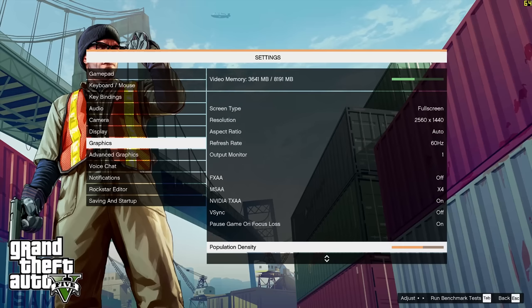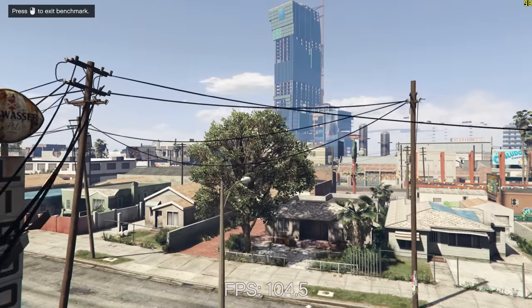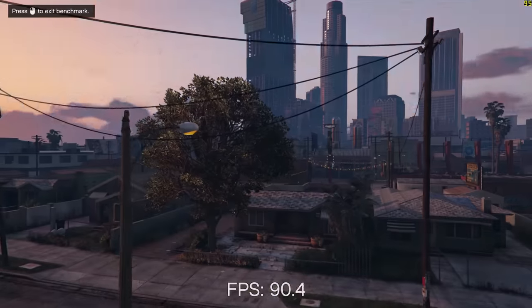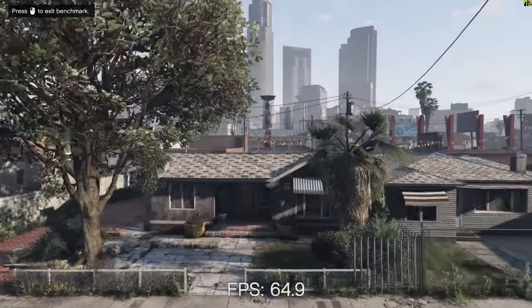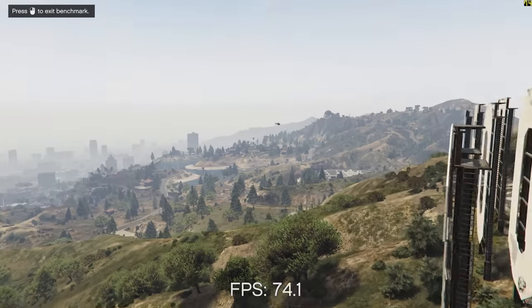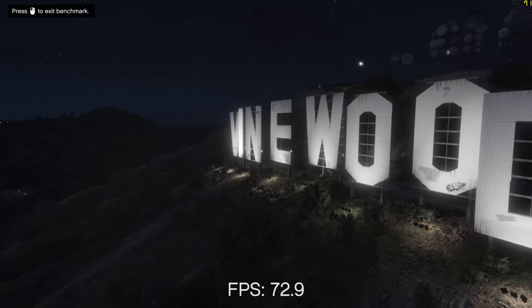GTA V is next up, and as with all the games, I've run it at 1440p — in this case, very high settings. 60 to 90 FPS depending on the scene is where you're going to sit. With GTA V you can turn down some of the scaling options and the anti-aliasing and get some really great playable frame rates at not only 1440p, but also 4K.